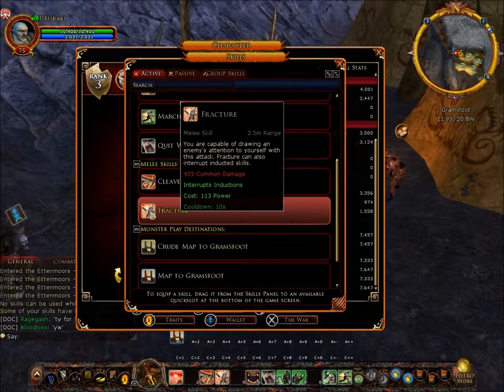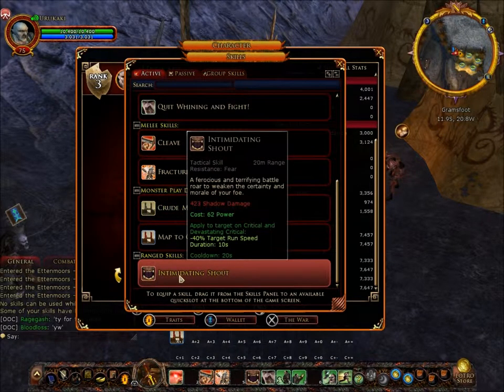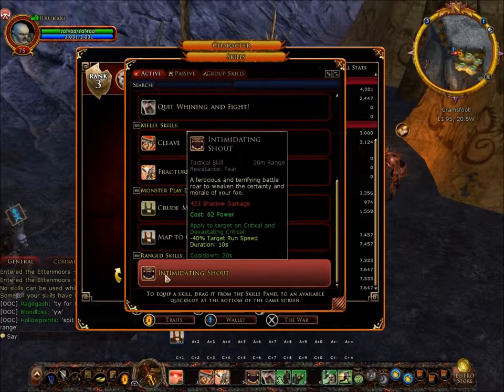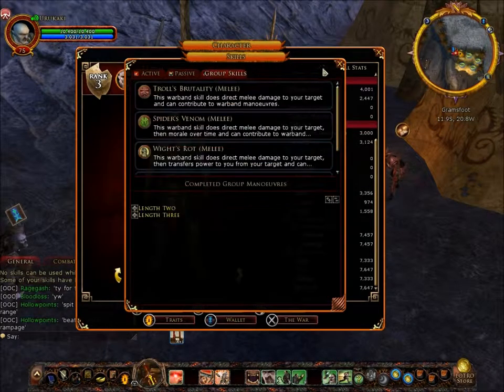He has one ranged skill at the moment — Intimidating Shout — at 20 meters range, which is not all that good, but it does 423 shadow damage, costs 62 power, applied to target on critical and devastating critical. If you get a critical or devastating critical hit, it adds another effect lasting 10 seconds which slows down your target by 40 percent. Those are his passive abilities as well.